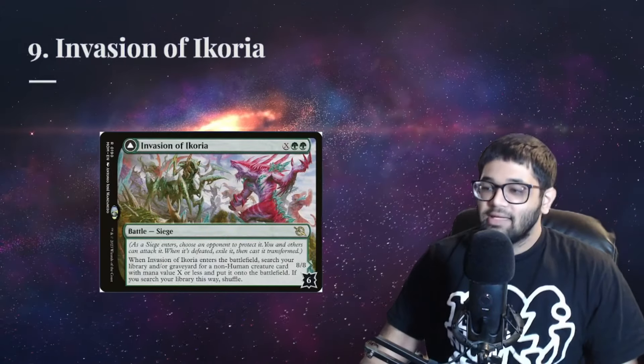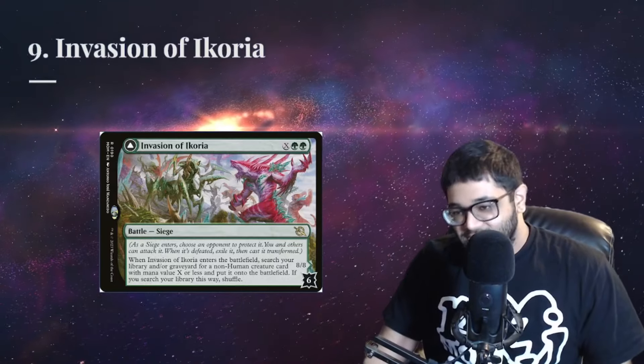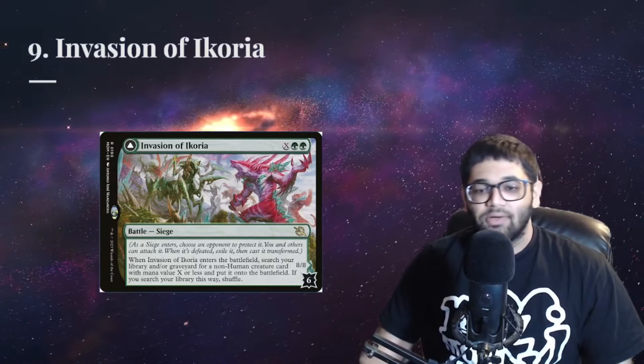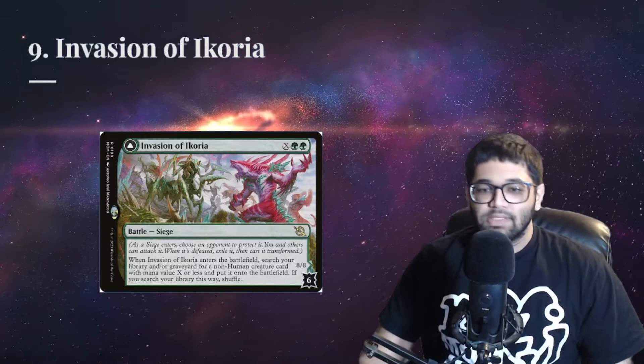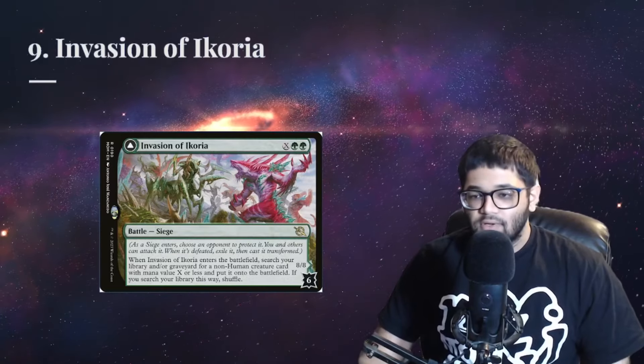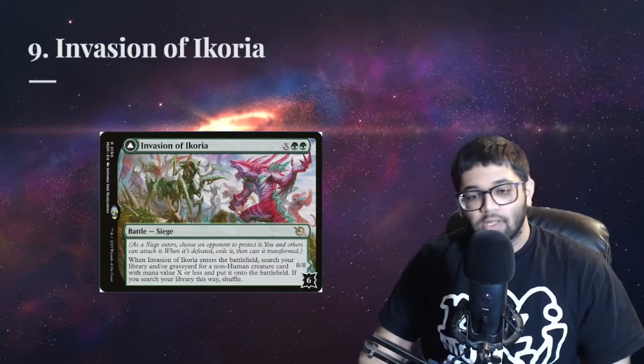Did we really need another green creature tutor? Well, we have our number 9 spot: Invasion of Ikoria, showing up in almost every green deck. It's less vulnerable to instant and sorcery countermagic, puts the card straight to the field, and can give you an upside if you're able to kill the battle. So, very good in general.